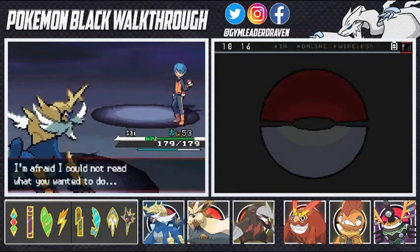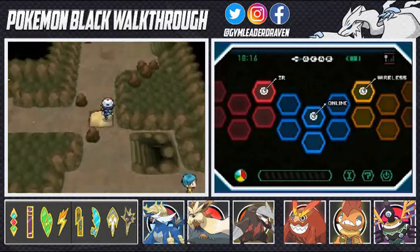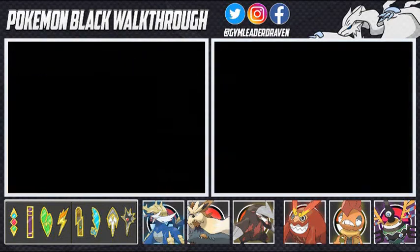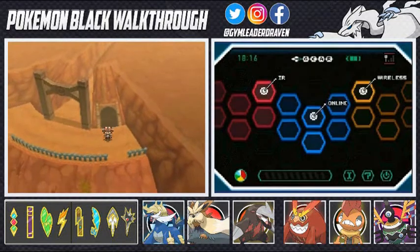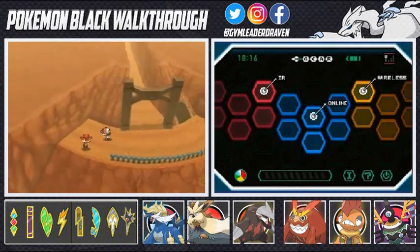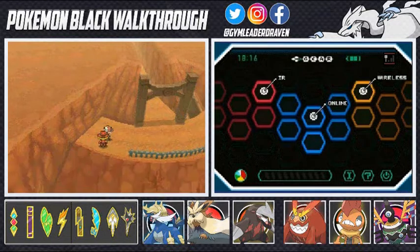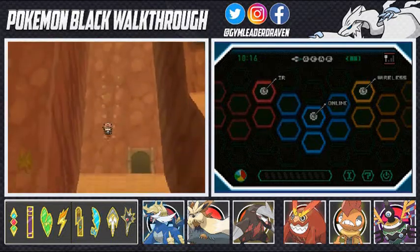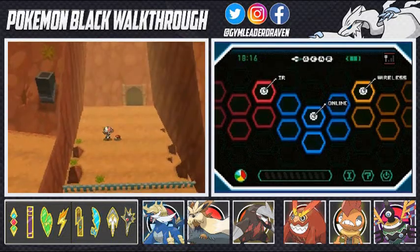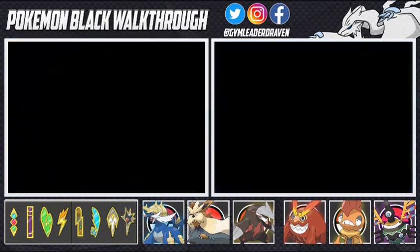This walkthrough has been really good — I've been doing a solid job revitalizing everything. Here we are at the very end of Victory Road. There's an item down there — it's a long way down, but I have the courage for it. Look at that — we found ourselves a Nugget, and this will actually take us somewhere else.